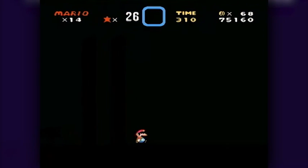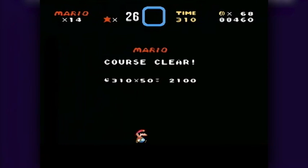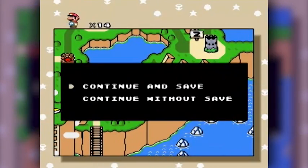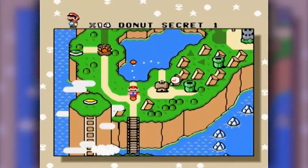Oh, didn't quite get there. Mario — course clear! 310 times 50, grand total score 90,660 for Donut Secret House. Continue and save — whichever one you want to do, that sounds good to me.